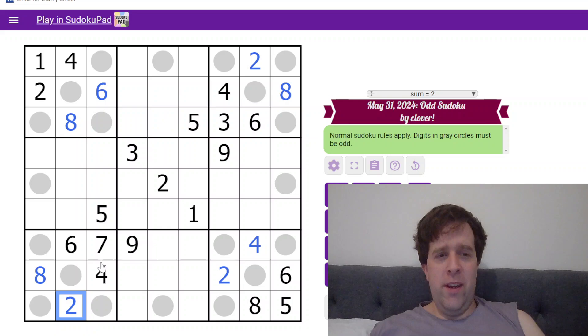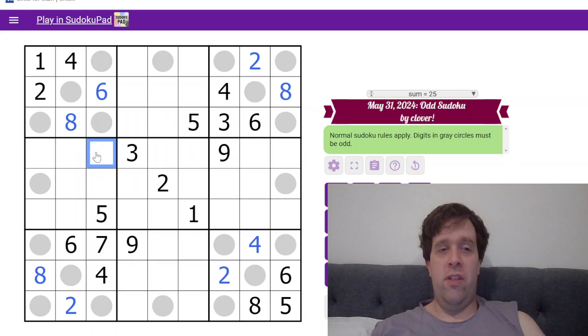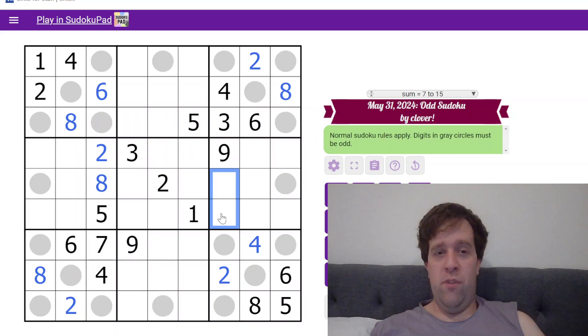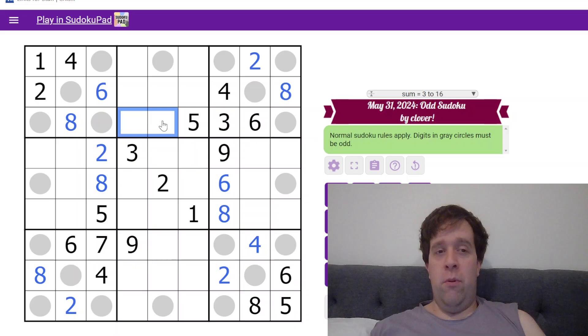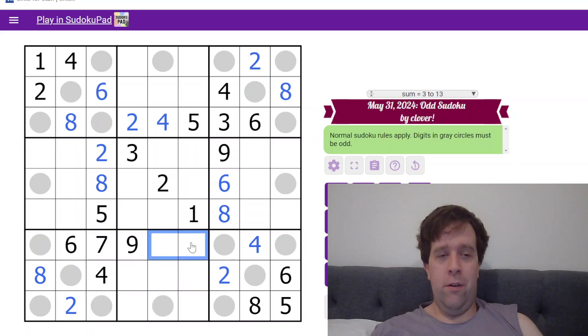Now we have odd, odd, odd, odd, odd — so those are 5 odd digits, meaning these are 2 and 8. Similarly, 3 and 9 — these are 5 odd digits, so this must be 6 and 8. We need to place a 2 and a 4 up here — that's 2, that's 4. This 2 is doing so much work. 2 down here, 2 down here. We can place 8 in here.